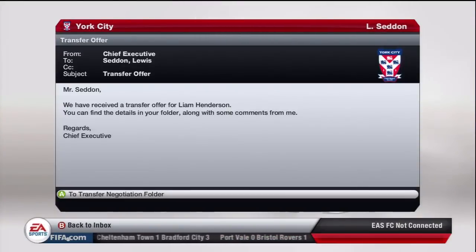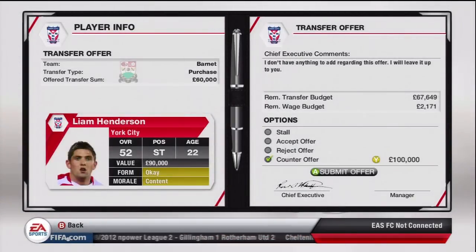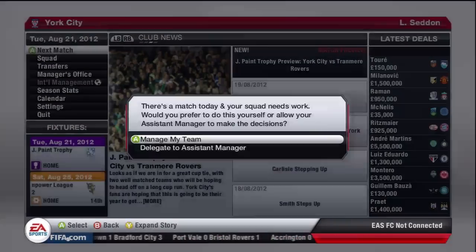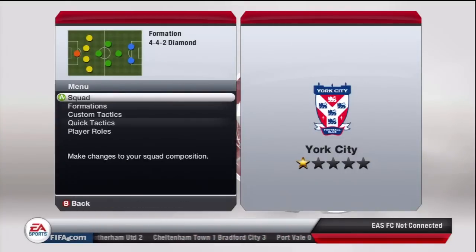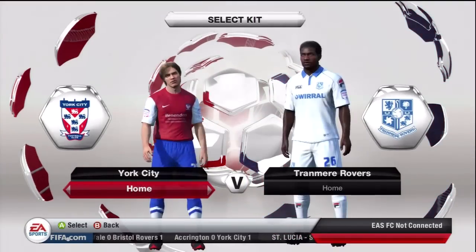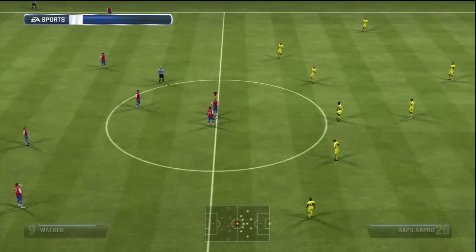Welcome back to episode five of my Career Mode with York City. We're still in the transfer window and I want to bring in a striker, but to get money to buy one and pay the wages, I'm going to have to sell some players — like Liam Henderson and my left back, I think his name is Fiefield. We've also been struck with quite a few injuries, which is never good when I need to play a full season with a limited squad.